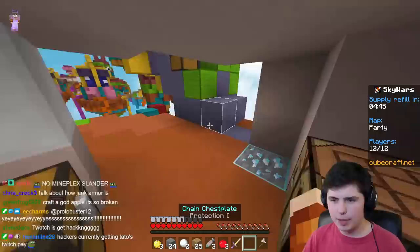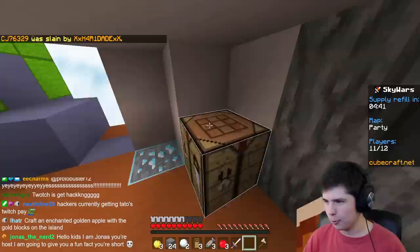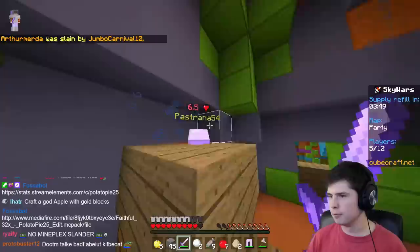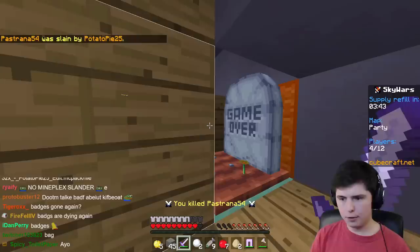Another cool thing about CubeCraft Skywars is that crafting actually works and it works well — I can make a door or a pressure plate. Redstone actually works on this server and it can lead to some pretty wacky traps. However, something you might notice is that a lot of the fights are very, very laggy.